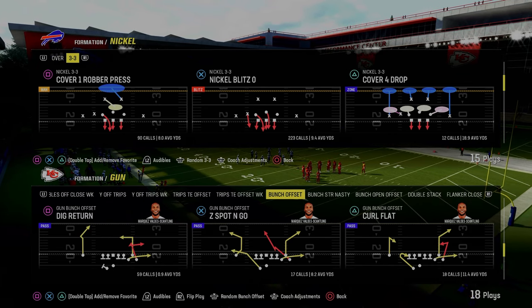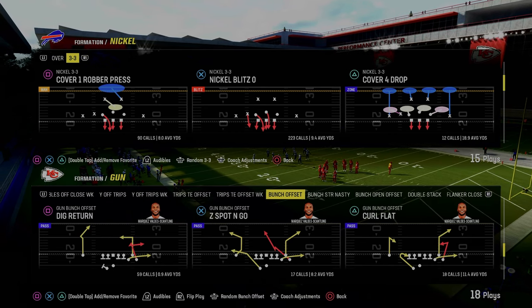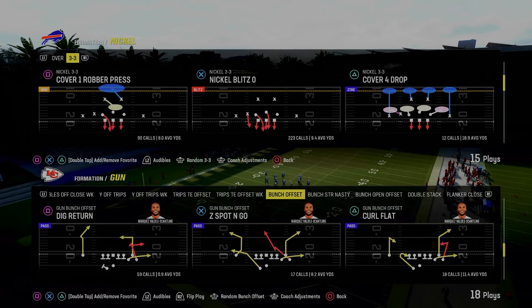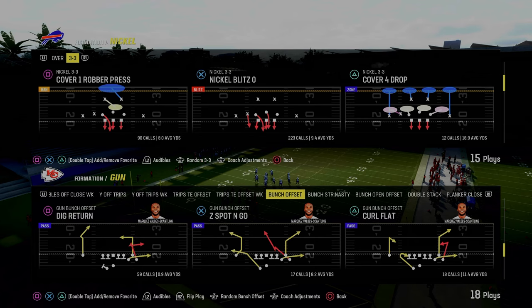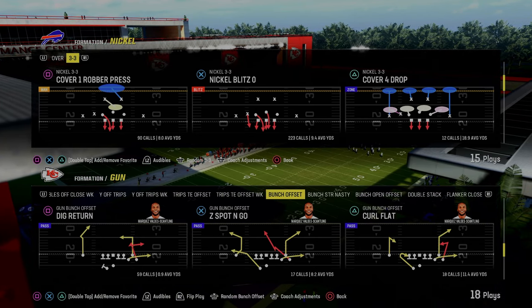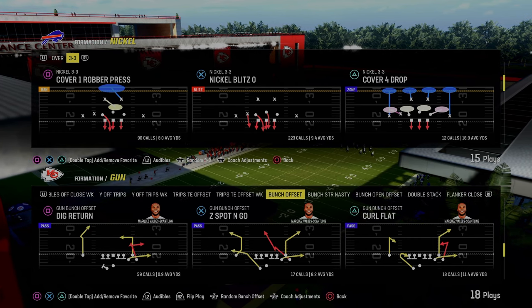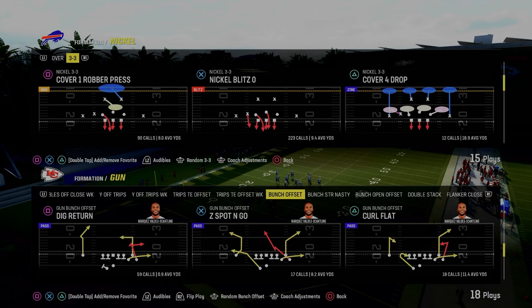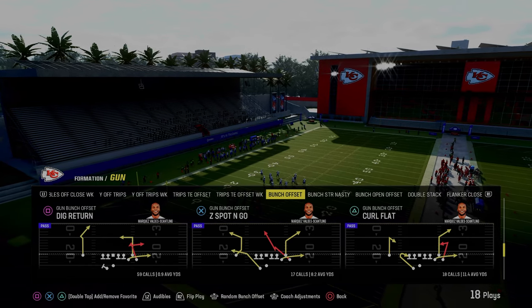In today's video, I'm going to show you one of the best flood concepts in Madden 24 and a new way to utilize Gun Bunch Offset out of the Colts playbook. If you guys want to get my entire updated Indianapolis Colts offensive ebook, it's available by joining the Patreon for just $10. That will also get you access to all of my offensive and defensive ebooks, as well as all of our updates and any new stuff that we drop while your membership is active. The link is down in the description below.